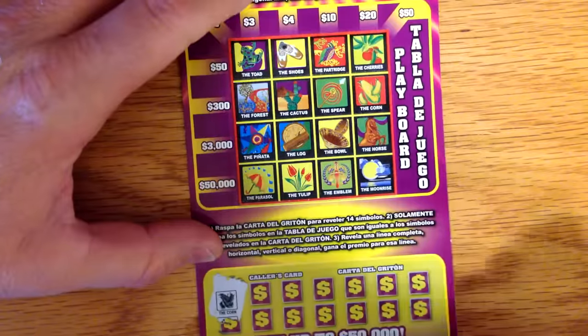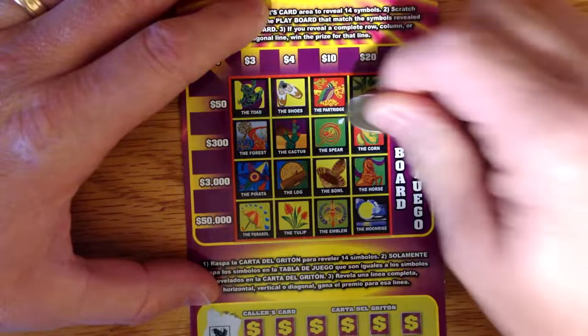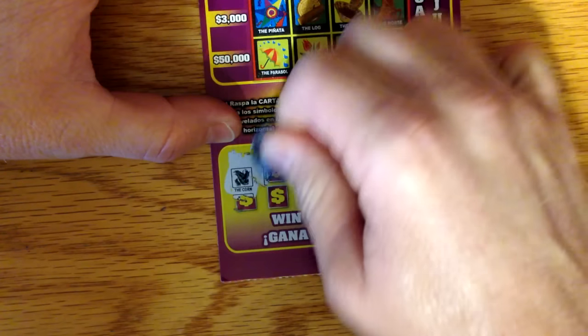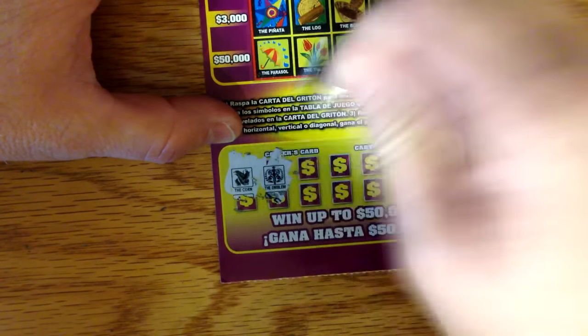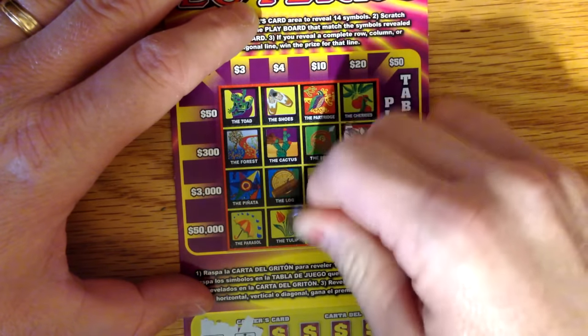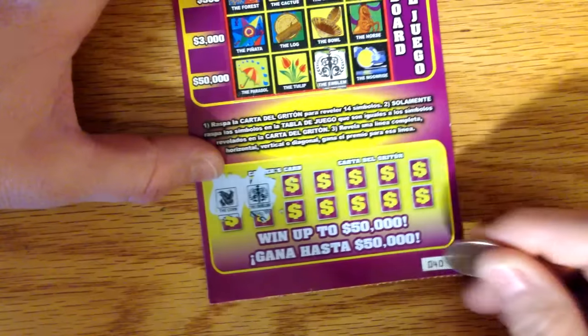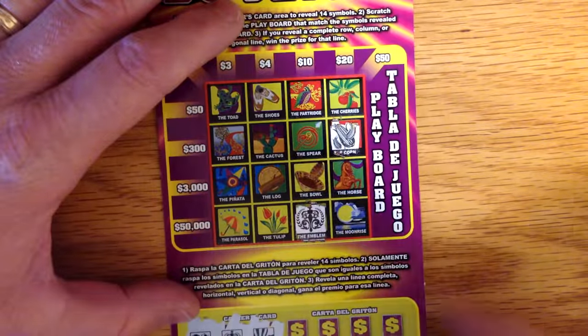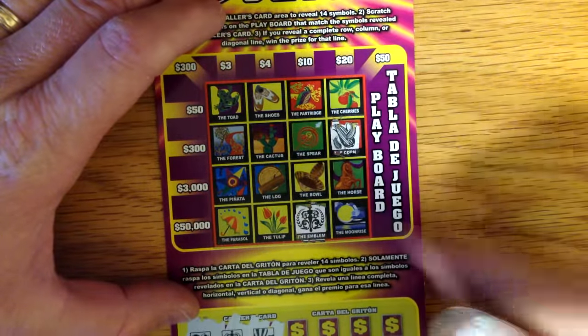Alright, looking for the corn. Looking for the emblem — do we have the emblem? Yes, we do have the emblem. Looking for the balloons — do we have the balloon? I see no balloon.